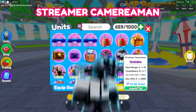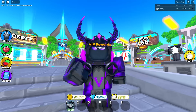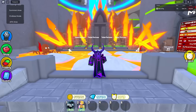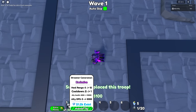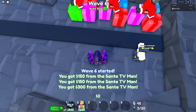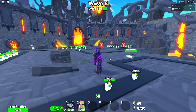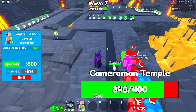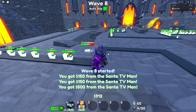Up next we have the Streamer Cameraman. This thing currently has 21,000 existing, so it's a little bit more rare than the Shadow TV Man. Let's also equip a Santa and hop into the next match. It looks like this thing is similar to the Engineer Cameraman, but it also heals units as well apparently. I'm excited to see what this thing does — I think we're going to place it right at the very end. It deploys streamer drones — that's actually really cool. Unfortunately, it does take a bit of time to deploy new units down.